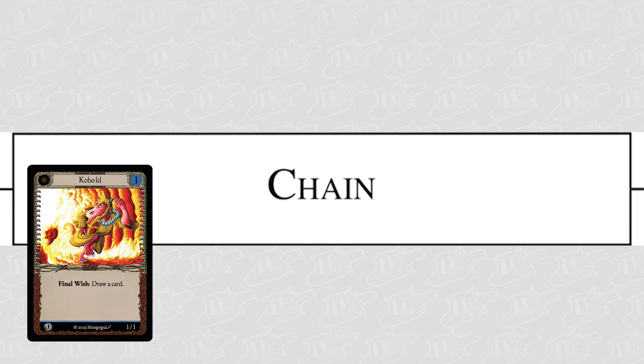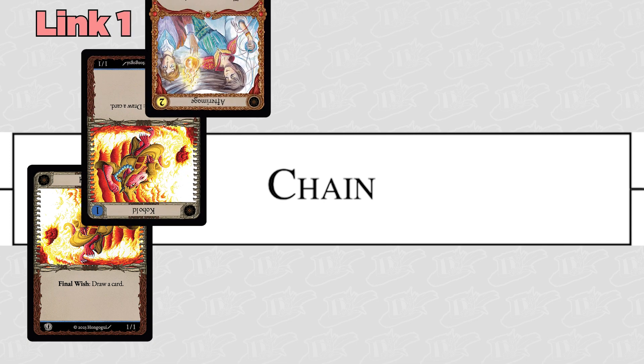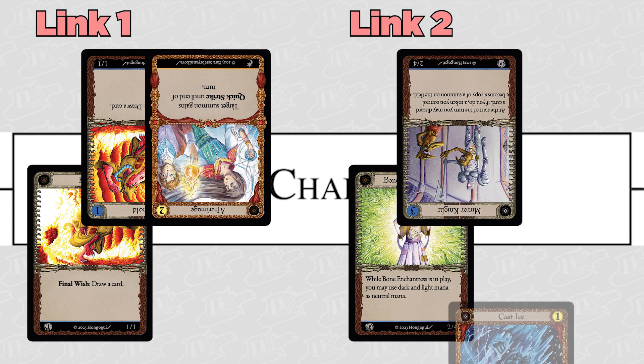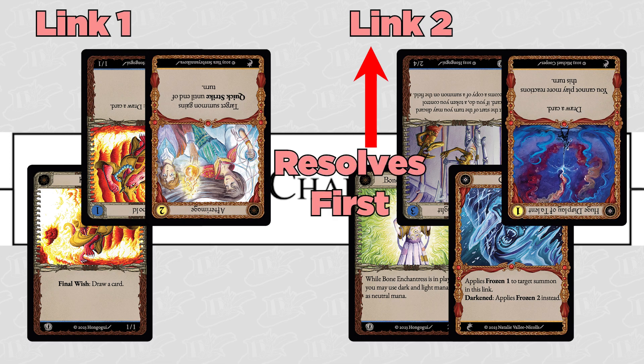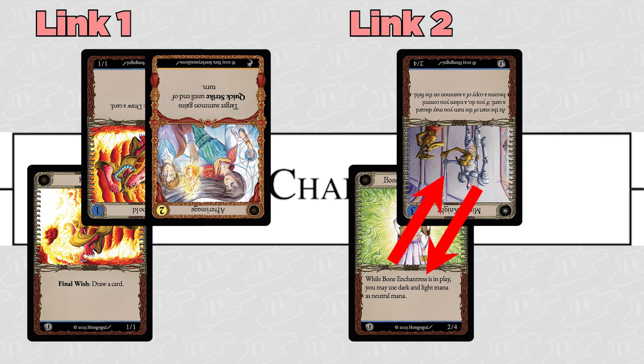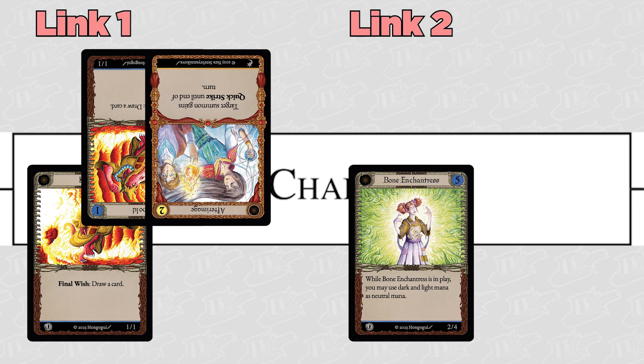The attacking player can add a summon to the chain in hopes of inflicting damage to the opponent — this creates a link in the chain. The defending player can either add a summon to the link to block it, use a reaction, or both. After any action the opposite player can add a reaction to the link. Once both players pass, the link is set aside and this process continues until the attacking player is done creating links. The links are then resolved starting with the most recent link. Reactions are also resolved per link starting with the most recently played reaction. As links are resolved, summons will damage opposing summons within a link, or the defending player if there is no defending summon in said link. If a summon takes enough damage to reduce its health to zero, move it to the discard.